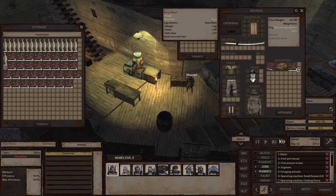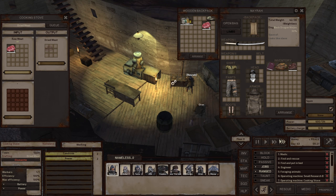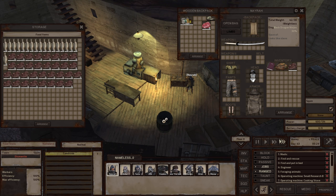Wait for the secondary one. Boom — there you go. Whenever she has two dried meat in her inventory, it will be transferred over here. That's the reason why I make the cooking stove next to the food storage — it's convenient and efficient.